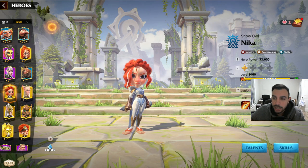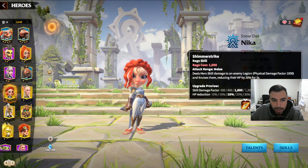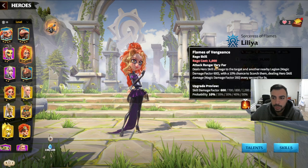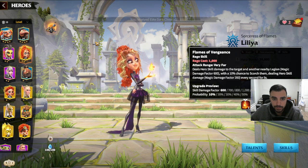Number one is you need to identify the range of the hero. For example, Nika is Melee. If you go to Lilia, she's Very Far. So you have to identify: is it Melee, Near, Far, or Very Far?